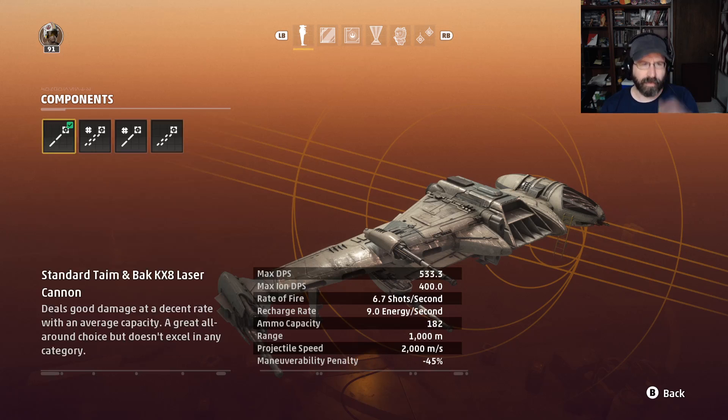Your weapon systems. There are two weapon systems: guided and unguided. To start off with, we have our standard laser cannon. What's interesting about the B-Wing weapons is they all do damage and ion damage. The standard laser cannon does 533 DPS and 400 ion DPS. This is good against capital ships and against fighters.